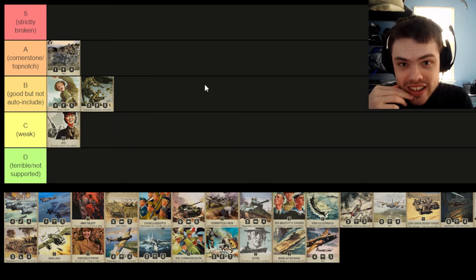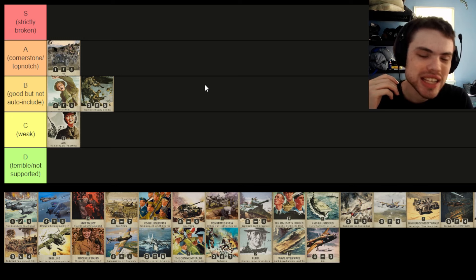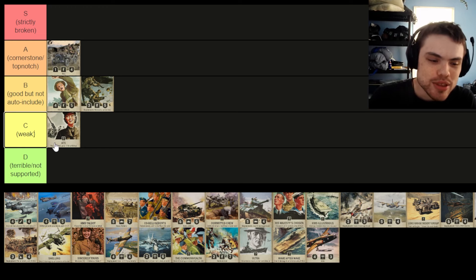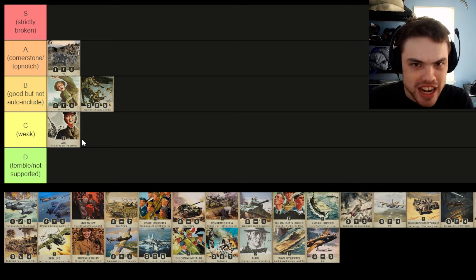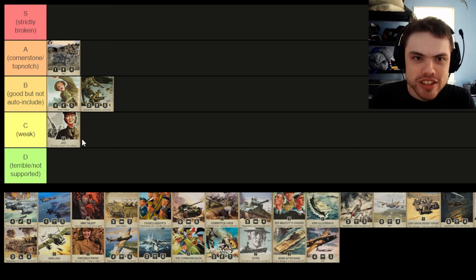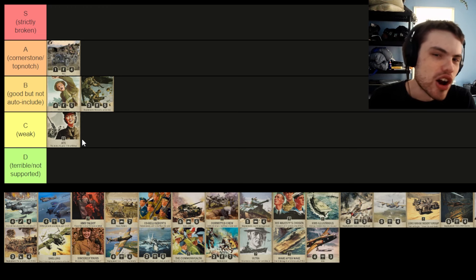With all of that said, just having ATS in your deck doesn't necessarily make it a ton worse. If you can trigger it twice, it's fine — and you can reasonably trigger it twice most of the time. That's why it's going in C tier rather than D tier. To really get into D tier, a card has to both not fit into any archetypes and negatively impact your deck. Think of Long Tom — you play Long Tom on turn five and you lose the game. ATS I think you can play and not lose the game immediately.